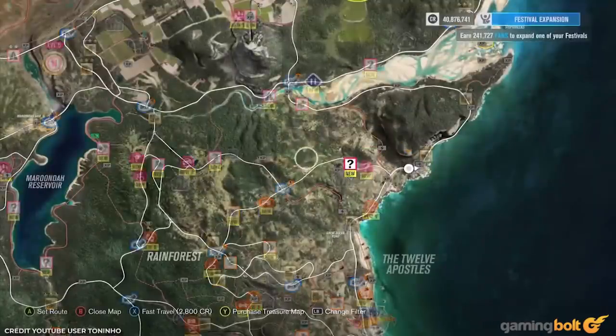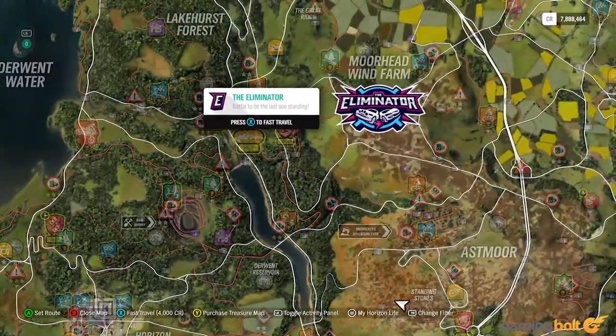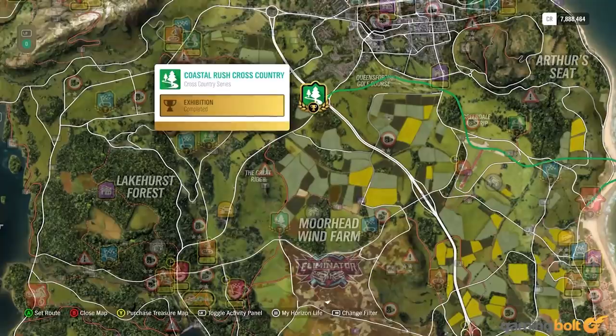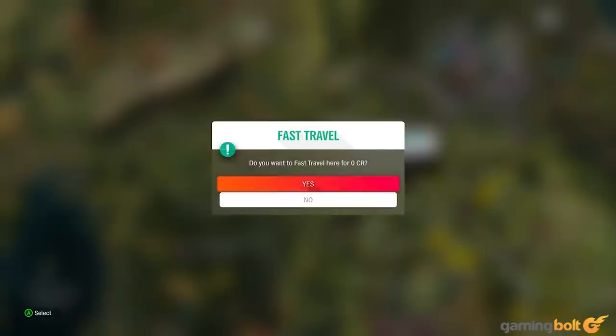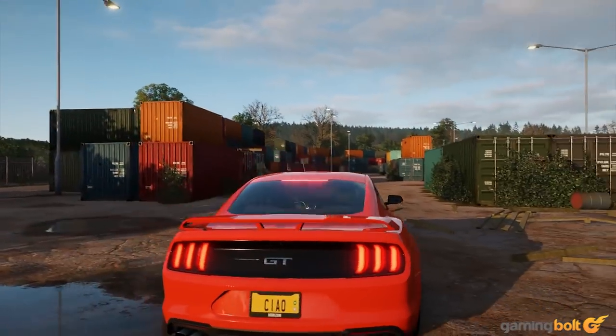The ability to fast travel anywhere requires unlocking a special ability. Forza Horizon 4 does pretty much the same thing, except you have various houses that can be fast traveled to at a price which, again, the fast travel boards will reduce. However, if you purchase the Fairlawn Manor for a measly two million credits, then you unlock the ability to fast travel anywhere. Convoluted? You bet.